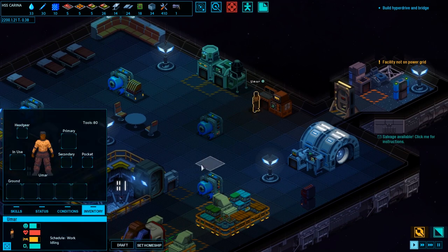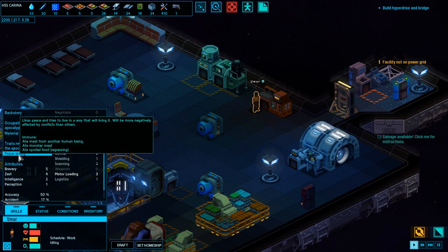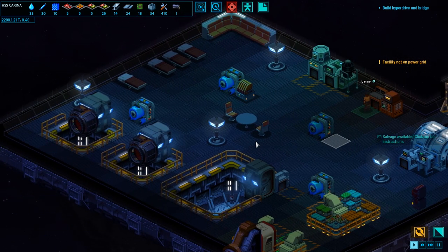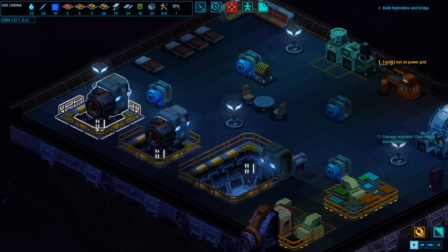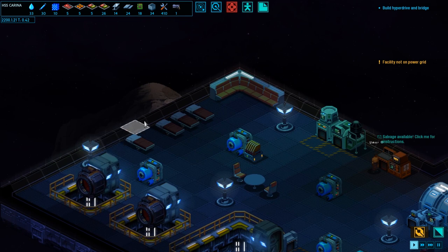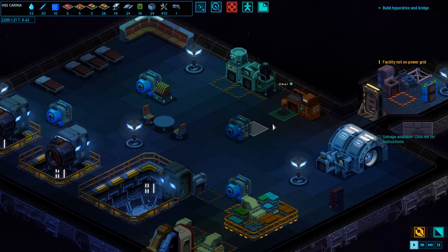How are you doing, Umar? You're alright. What was your personality? Peace-loving — I'm glad I didn't send you to fight the space bugs. Things are looking a little bit better here, a little bit more operational. Lighting is an issue — I'm gonna need to build a lot more lights to make my ship look good.